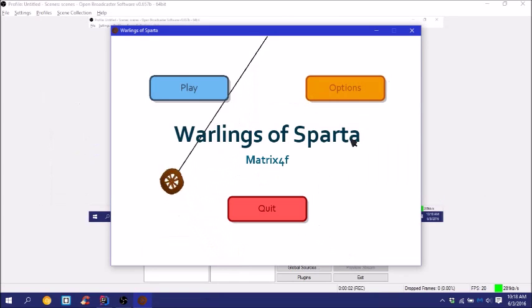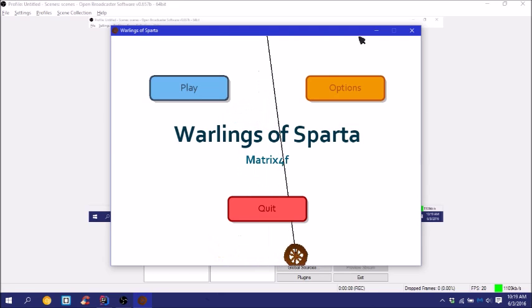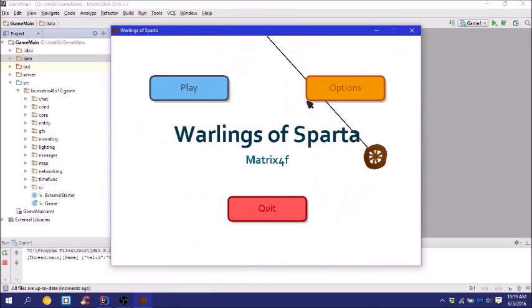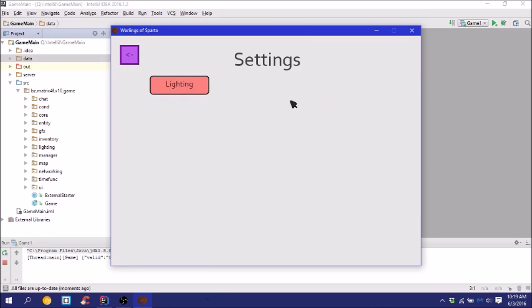Hey guys, welcome to another video. Today we're doing another Java game devlog. This time what I added is inventory support and lighting. Right now I have lighting disabled so it's a bit faster.